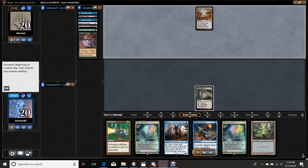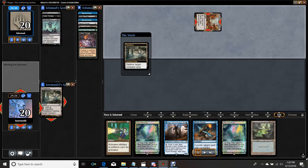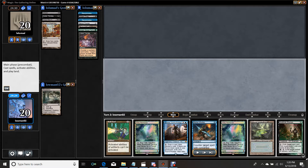I wait on Wasteland. They, of course, have a Bazaar. I go ahead and Wasteland them on the end step, forcing them to activate their Bazaar now. They have an Ichorid, a Cabal Therapy, a Dread Return. So they didn't mulligan into a great hand off of the Serum Powder, because they have no Dredgers. They were obviously looking for Dredgers there and did not find any. I draw very well for my turn and find Deathrite Shaman. After knowing I'm playing against Dredge, Null Rod is no good — it's a junk card. My hand kind of did nothing against Dredge except Wasteland their turn one Bazaar and hope they don't have it.